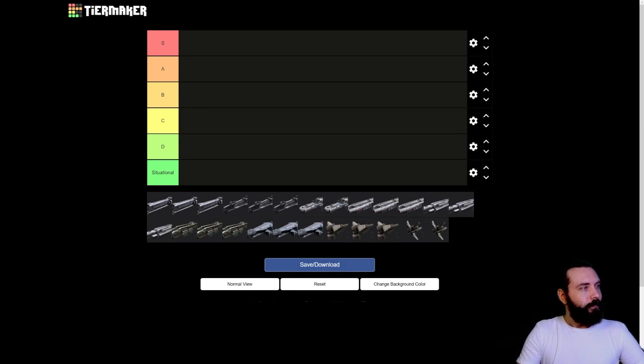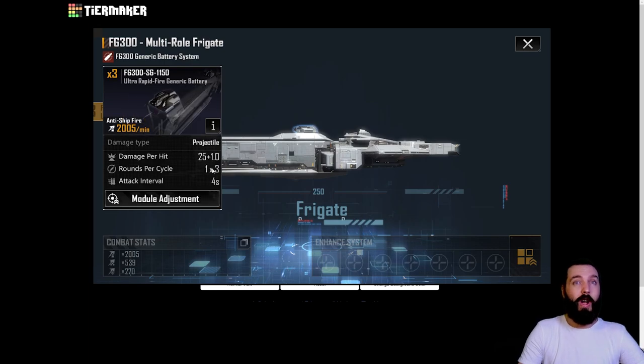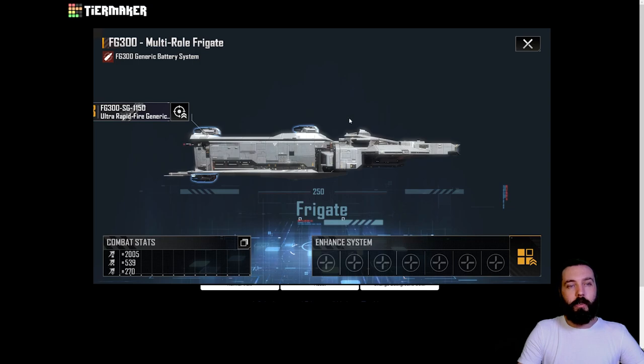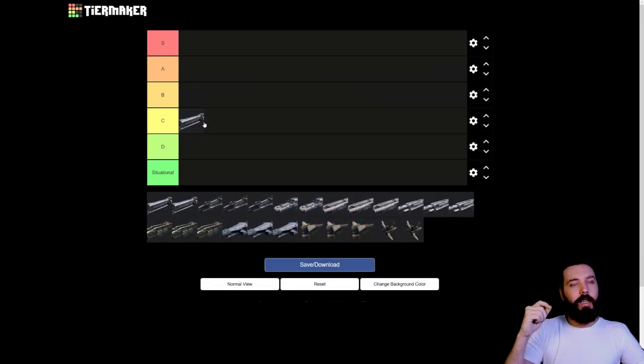First up we're going to go through the FG 300. We have the FG 300 Multi-roll - it's the first ship you get, it does its job fairly well at the start of the game, but it drops off very very quickly and becomes completely useless. With that in mind, it's going to be C tier. Also note: if it's a damage type at the low end - rapid fire - that's going to get ranked low, because armor is the prevalent force in the game, and energy high alpha damage ships are what you want.